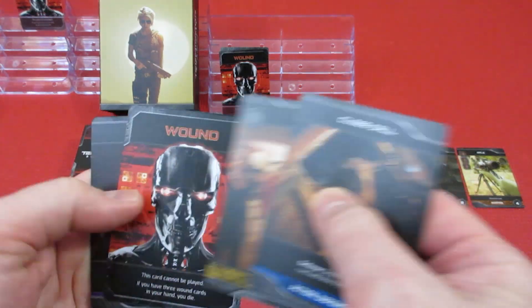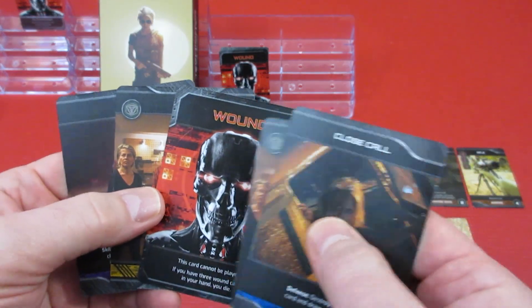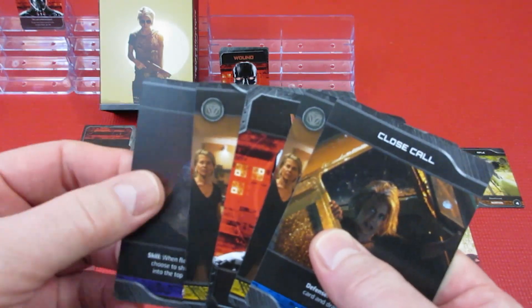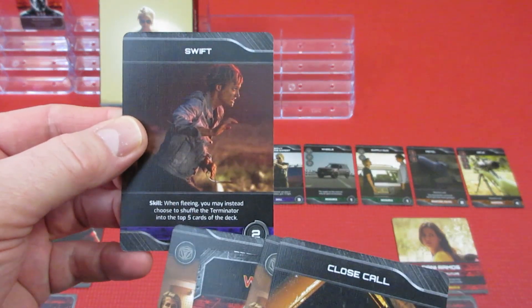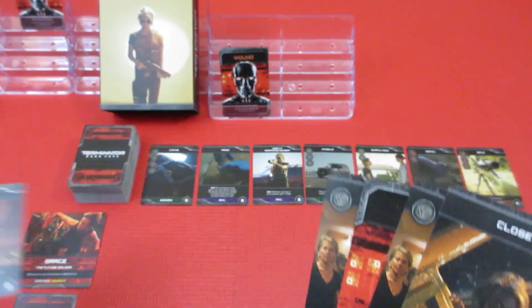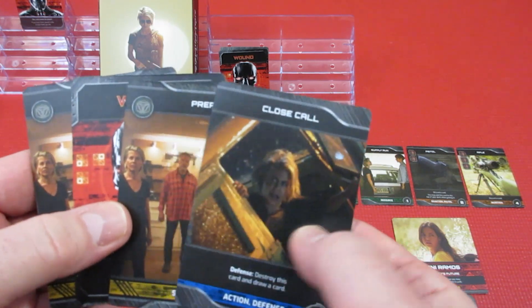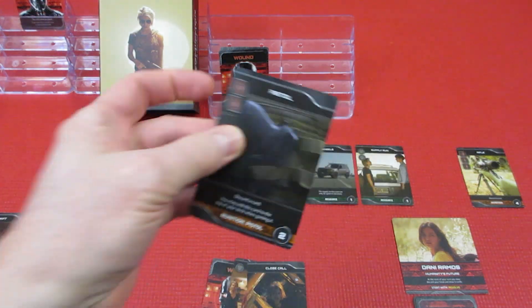Grace goes first. She's got a close call, a prep, a wound, and swift. If we take a rest action we get rid of the wound, but we can't play swift then. So she's gonna hang onto the wound and play swift skill - when fleeing you may instead choose to shuffle the Terminator in the top 5 cards of the deck. That skill goes beside her character, available for the rest of the game. She'll then use 2 resources and go ahead and get a pistol.